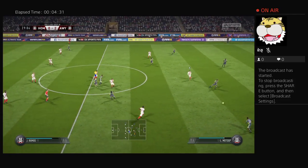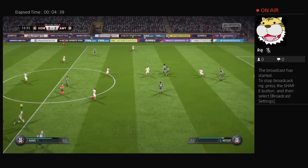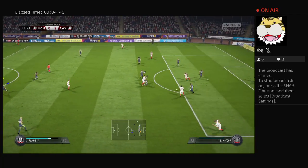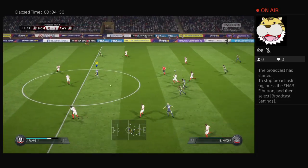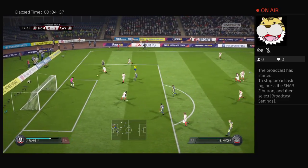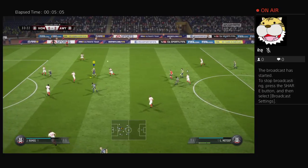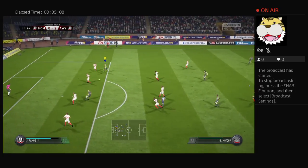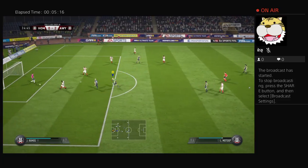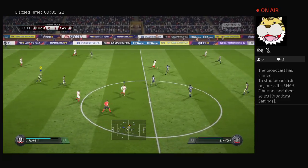I think he's got the beating of these defenders in a race. Doyley. Austin. George — I like the look of this attack. And they've cut it out. Reid, opening them up with a through pass. Well, that's straightforward for the goalkeeper.